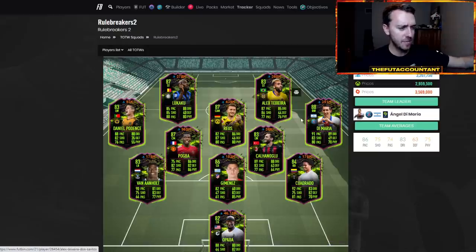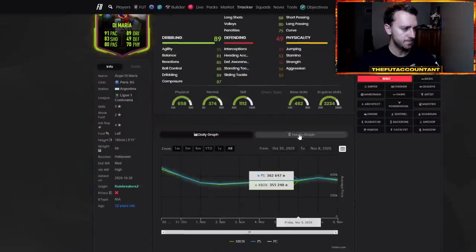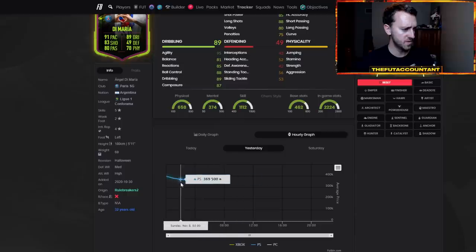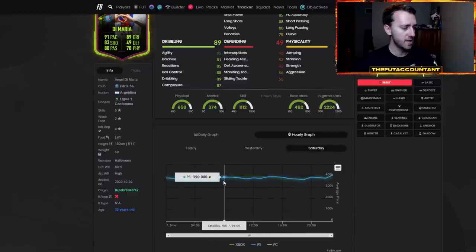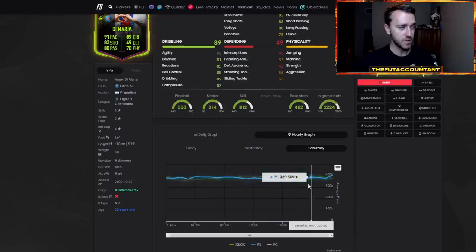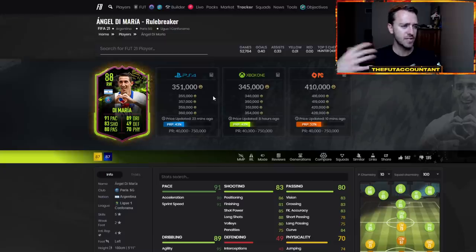Watch through some of these out-of-packs informs. Di Maria is at 351K — this guy was almost 400K earlier this weekend, hit 379,000 coins, and on Saturday he was 390K on both consoles. So the fact he's down in the 350s is kind of interesting to me. I do think you will see a little bit of a market rise into the early part of this week.